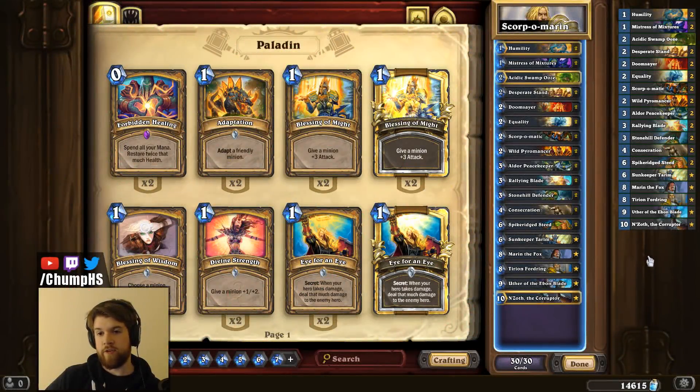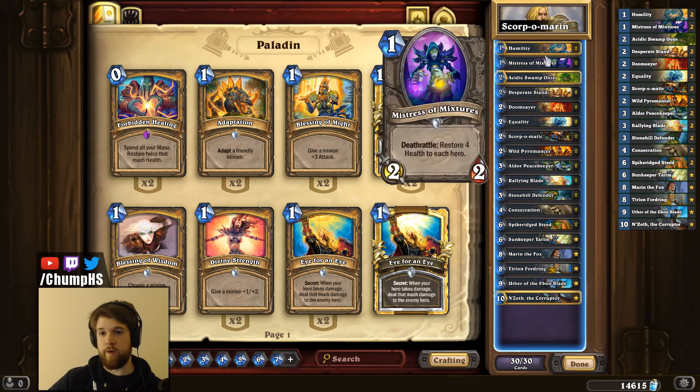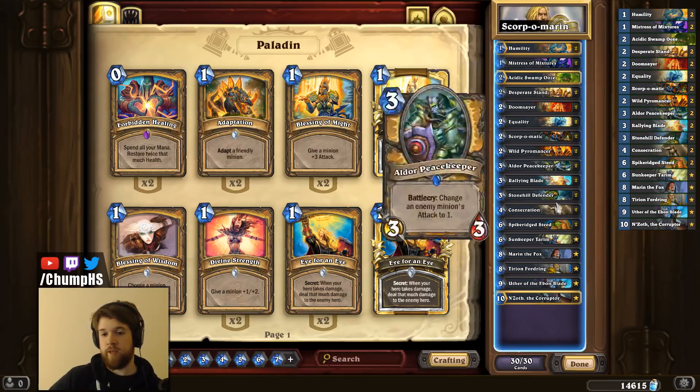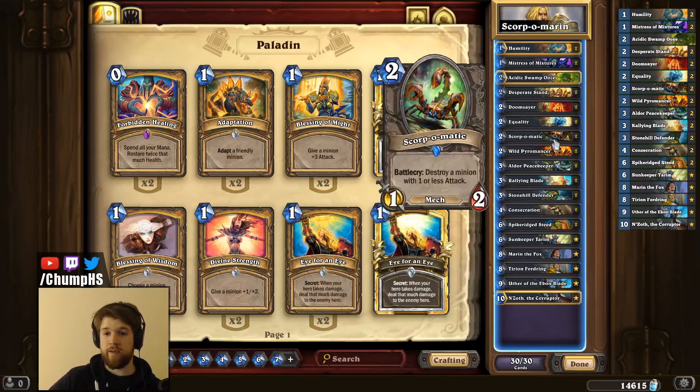Control Paladin is actually kind of a thing right now, but most people aren't playing Scorpomatic. The reason Scorpomatic is cool in Paladin is because you can combine it with Elder Peacekeeper and Humility to kill any minion your opponent plays. As a bit of extra synergy, we're playing Marin the Fox, which summons a 0-8 treasure chest for the opponent, and Scorpomatic kills it.